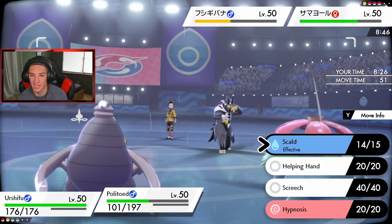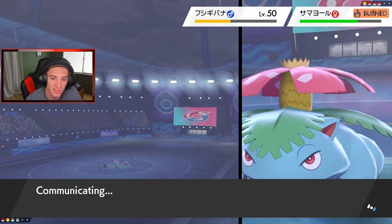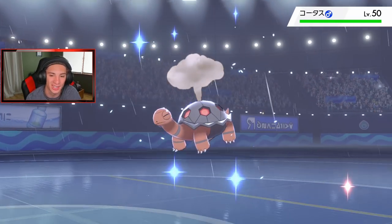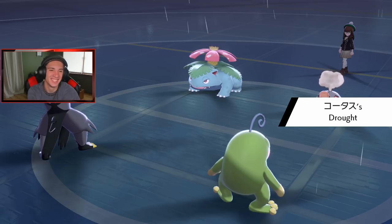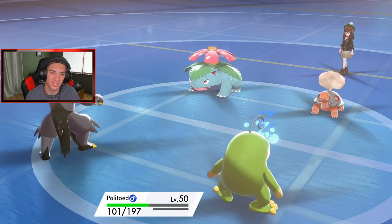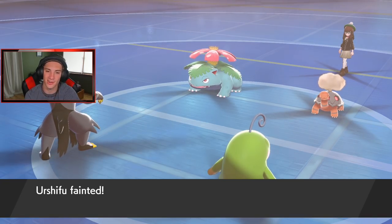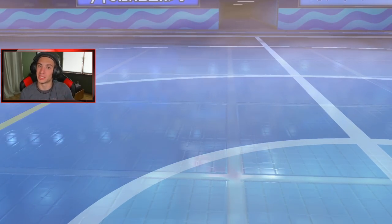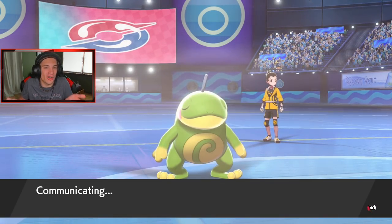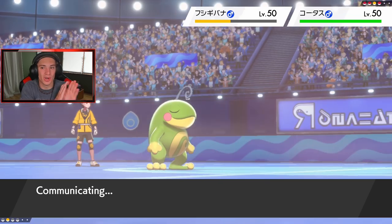I need to go for Surging Strikes and take this thing out. Politoed is fast asleep. If I wake up I'll use Helping Hand. He ally switches again and withdraws - okay, but now Whimsicott comes back out. Surging Strikes isn't even going to come close to taking out Venusaur now. Sludge Bomb comes through and does nice damage on Urshifu - see you later Urshifu. Rough match for us, but we got to see G-Max Venusaur which is cool. We lost the battle - 2-1 with this Dragalge team.